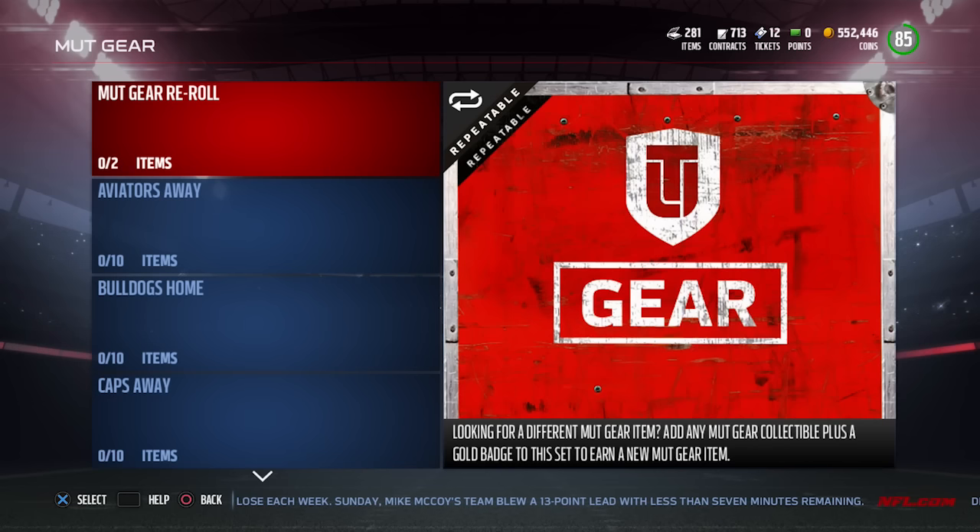So the first thing is it looks like you're looking for a different MUT gear item — add any MUT gear collectible plus a gold badge to the set to earn a new MUT gear item. Those re-rolls are usually complete garbage, so I'm going to skip those.